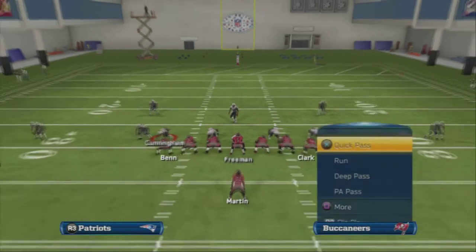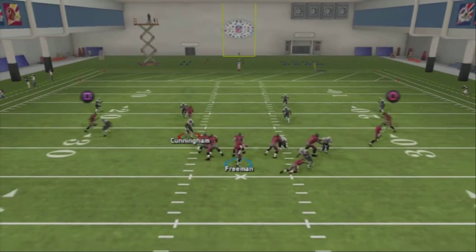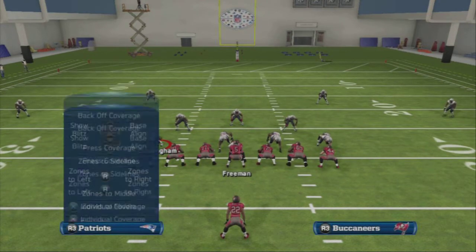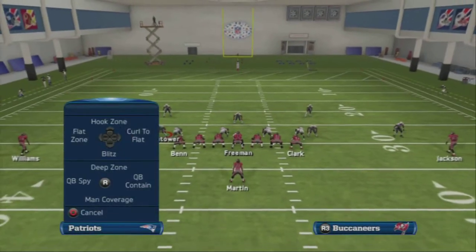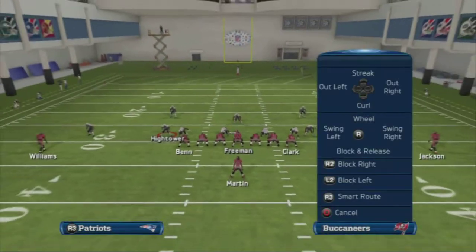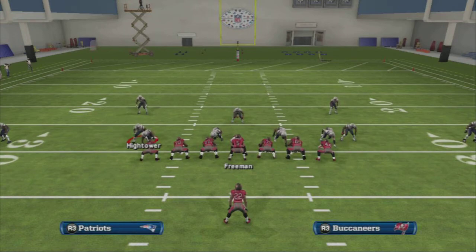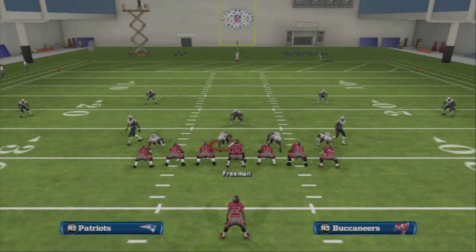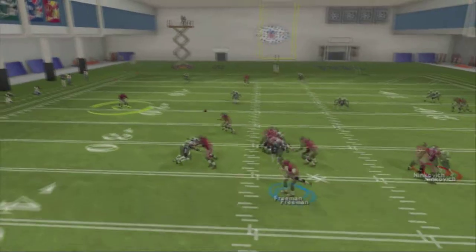I'm going to use Cunningham. I'm going to hold R1 — this is crucial — hold R1 at the snap. When I hold R1, you're going to see the press. I need to get over the top of him — you have to be over the top of him. Let me use an outside linebacker so it's easier to see. Say they're running streaks to the tight end and an out route on one side — I'm going to pinch in just a little bit, and at the snap I'm going to hold R1, which gives me a press. I need to be right over the top of him.